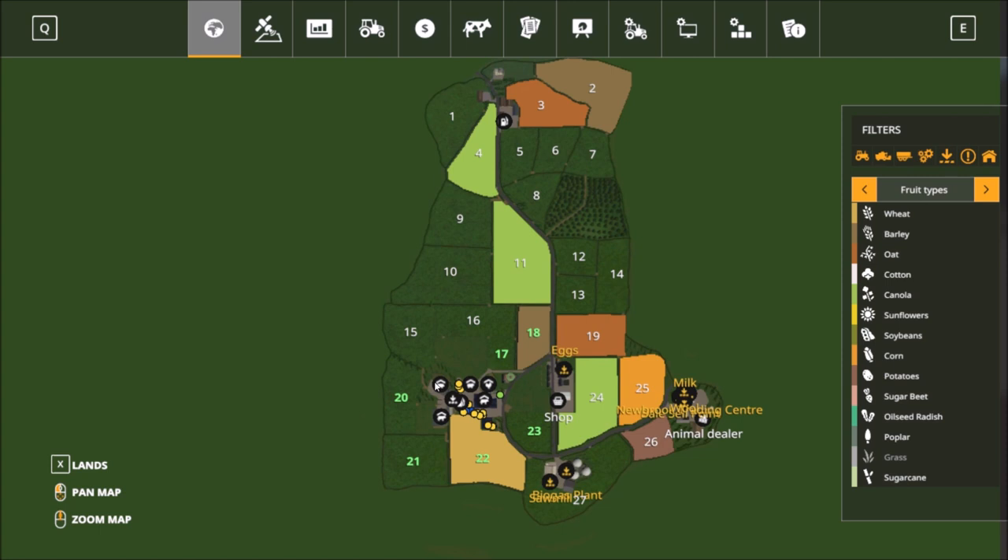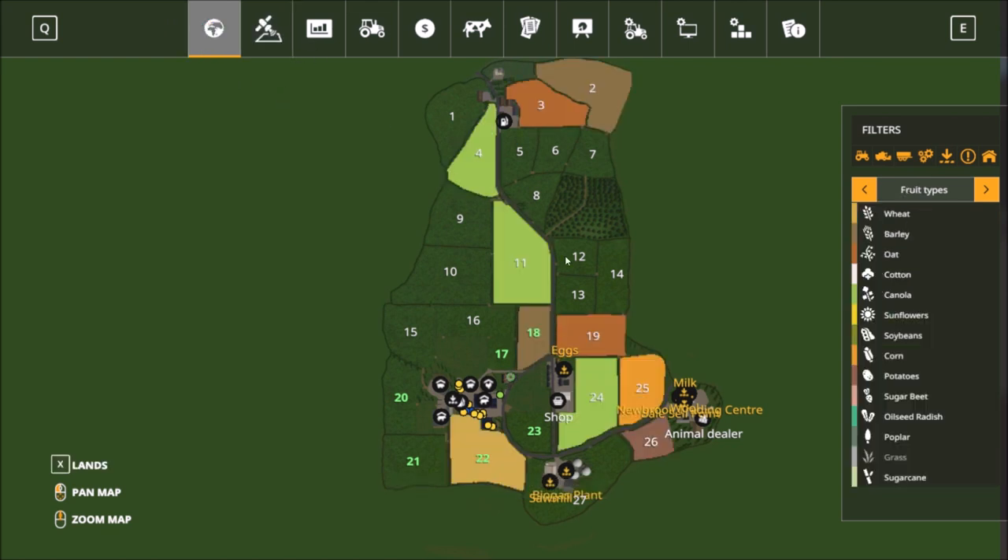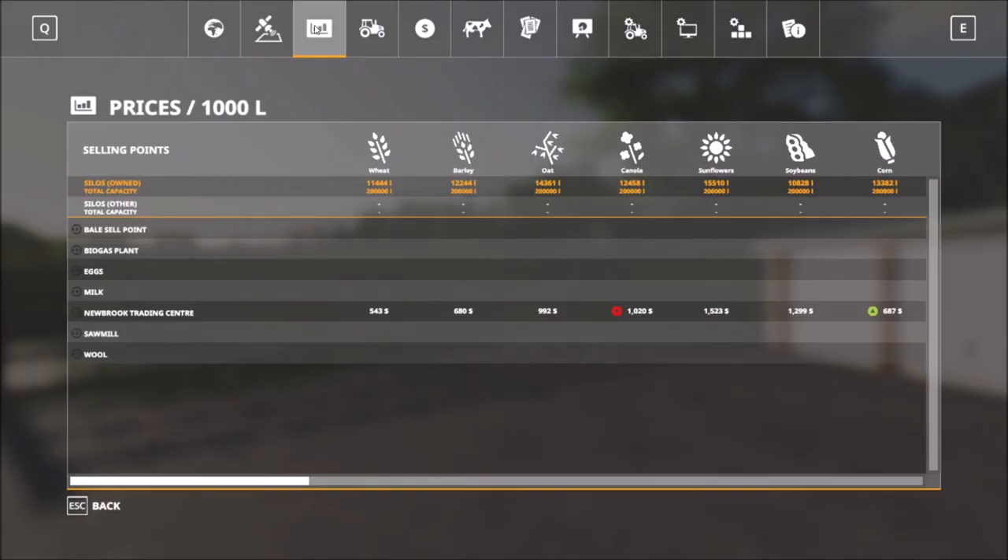There's an egg sell point here. The map is also precision farming ready and seasons ready. It has standard food types. The sell points include the bale sell point, the biogas plant, eggs, milk, Newbrook Trading Center, sawmill, and wool sell point. So those are all the sell points.